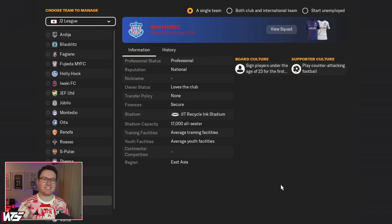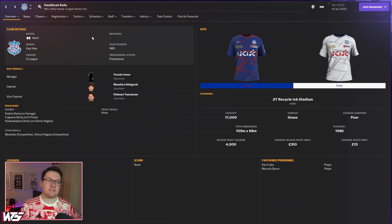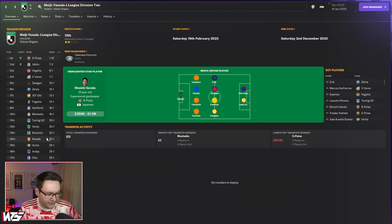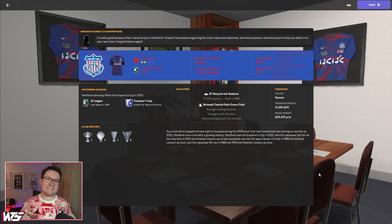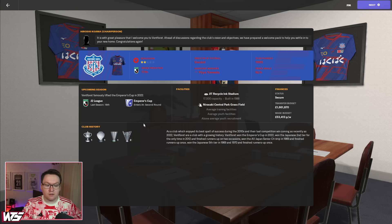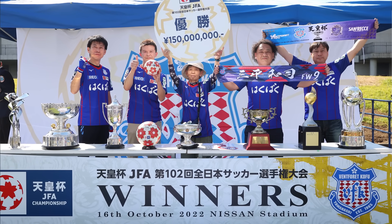In at number one, we have Ventforet Kofu, who play in J2. I guarantee you've never heard of this team — they are very unique. Media prediction? Ninth. This is a team like no other, for one reason: last year, they won the Emperor's Cup. You can see here, they famously lifted it in 2022. Last year they finished 18th in the second division of Japan, but they basically won the main domestic cup in Japan — so they play in the Asian Champions League.